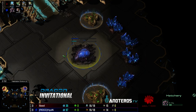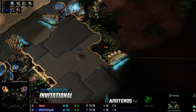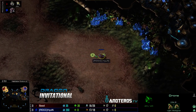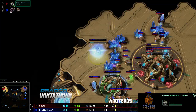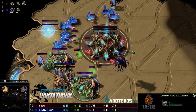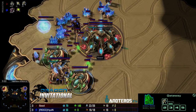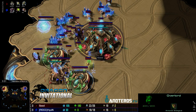HyuN drops the natural — looks like a 15 hatch. He's going three hatch: this drone is on course to drop the third hatch at the third location, droned all the way up. There's not a lot Seed can do about this; that's the price you pay when you gate expand. Cybernetics core is about halfway done, and a zealot is coming out — may get canceled.